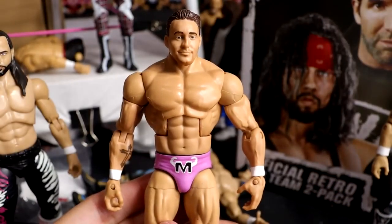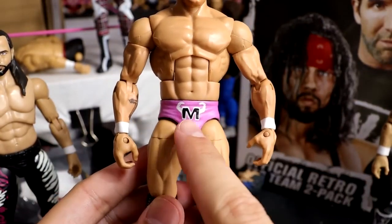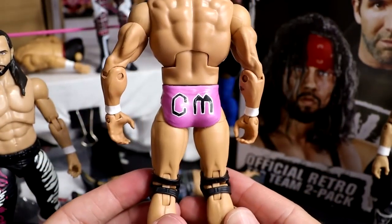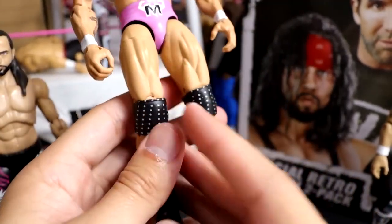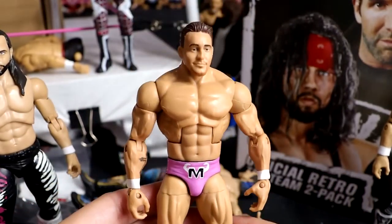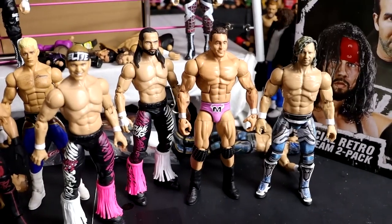He also wanted a Chris Masters, and he liked the pink gear, so we went with this pink Chris Masters. You have the M with the biceps flexing, and then you have CM on the back for Chris Masters. Got the black boots and Bobby Roode entrance gear knee pads, which really look good on here. I like the Chris Masters figure a lot — I think it turned out badass. So there we had all of Ty's customs.